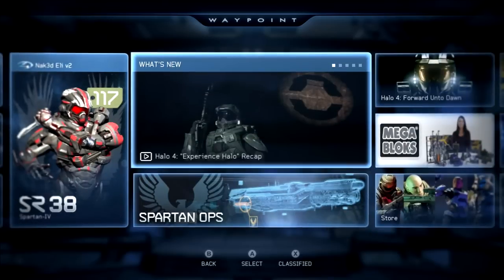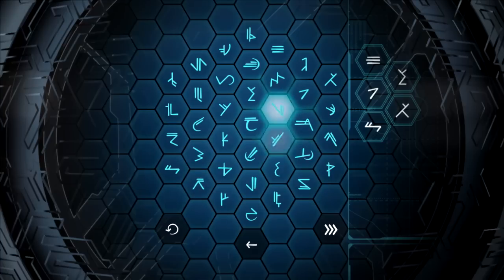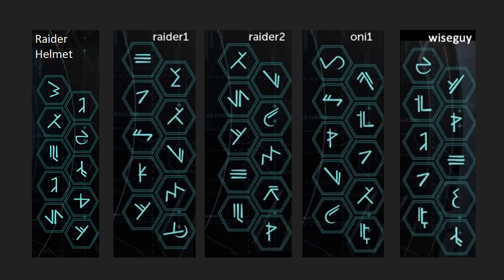Alright, so to put in the codes, go to Halo Waypoint, which can be accessed via the Halo 4 main menu, and press X to go to the Classified section. There you'll find a honeycomb collection of Forerunner symbols that are used to enter the codes.